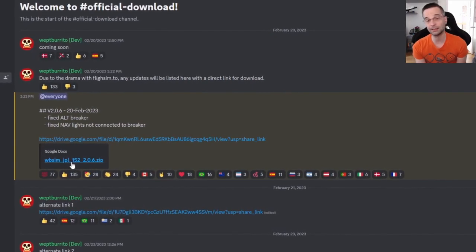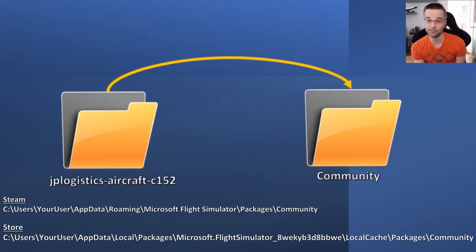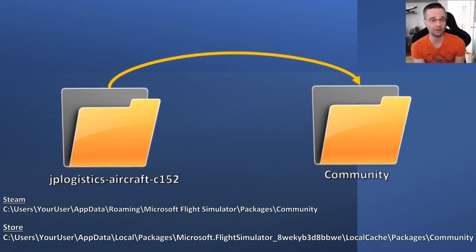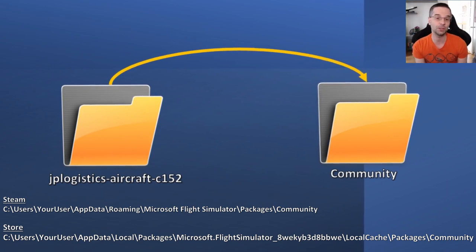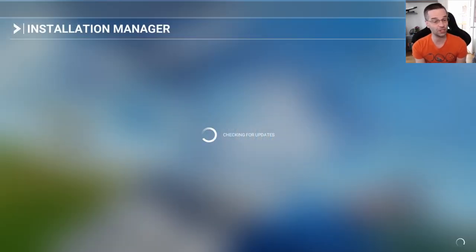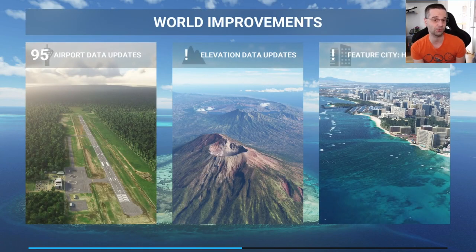The download is just under 500 megabytes and to install it you'll want to copy the folder from that zip to your flight sim community folder, which will be in a different spot depending on whether you bought flight sim from Steam or the Microsoft Store — I'm showing you both paths right now. There's no auto update feature for airplanes like this, so make sure you go back to the Discord occasionally to check for updates since it's regularly updated with bug fixes and new features, especially after a sim update.